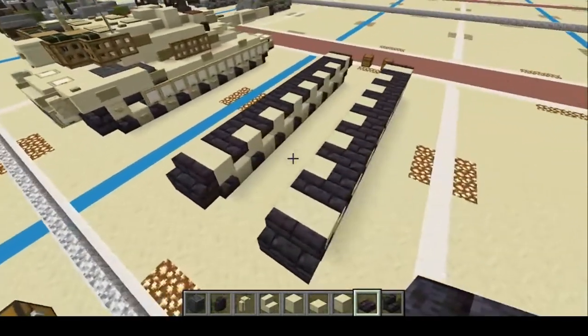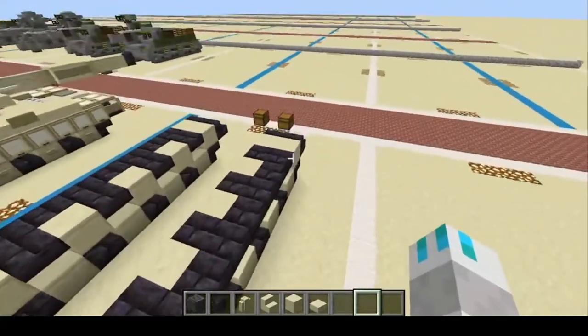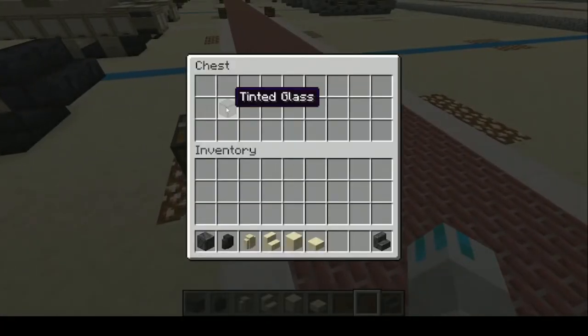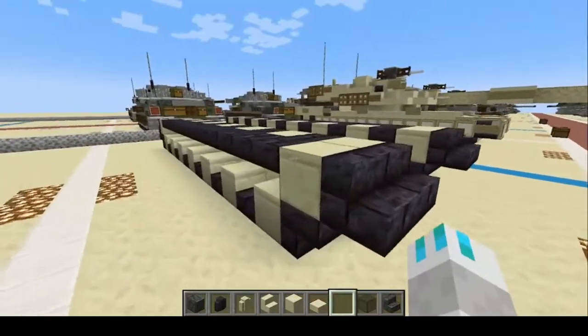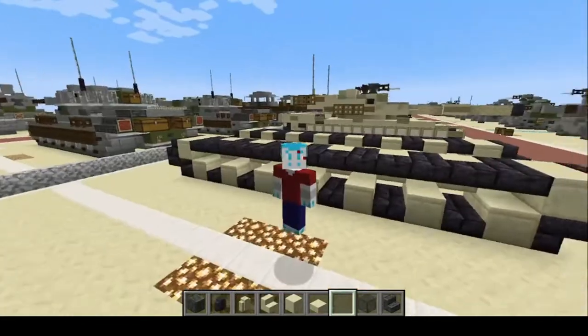There you go — your track section and suspension is complete. We can get rid of these materials and grab the rest of the building materials, which will be the deepslate stairs and tinted glass.